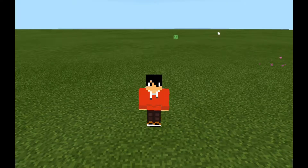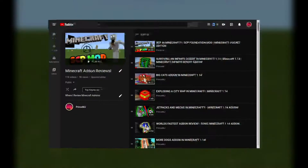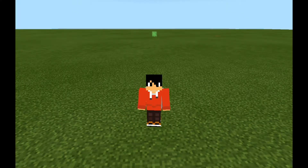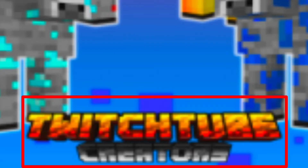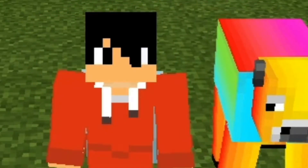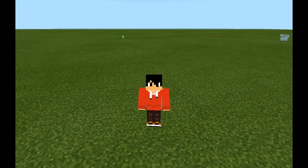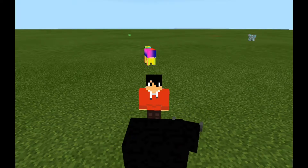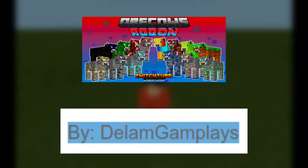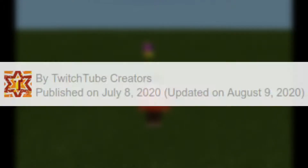Hello everybody, PrinceMJ here and we are back with another video on a series called Minecraft Add-on Reviews. You can see a teleporting ender cow! So yeah, this add-on we're going to review today is very very cool and special to me because it is made by a member of the TwitchTube community. I'm a TwitchTube creator, and that's why I'm reviewing this again — because there's a massive update that adds more cows into the Minecraft world. This add-on is made by Dylan Place and published by the TwitchTube community, which is pretty awesome.